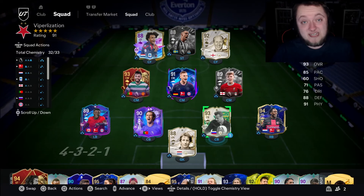Oh deary me guys, this card is very, very expensive. Lev Yashin's Winter Wildcard has come as an SBC today - 16 squads for this card. But let me tell you, this card is unbelievable in game.